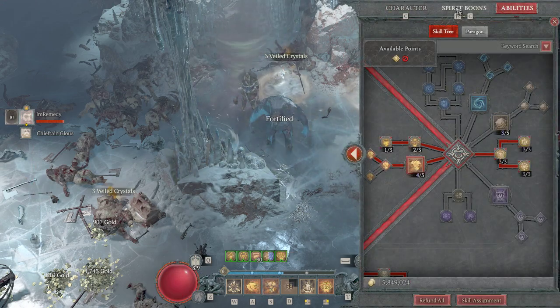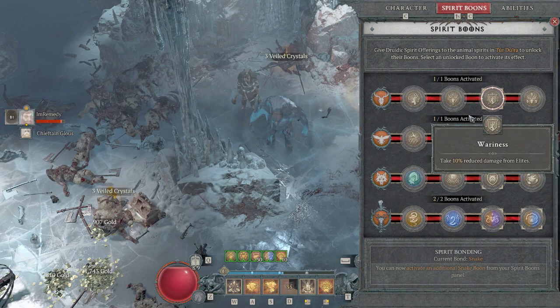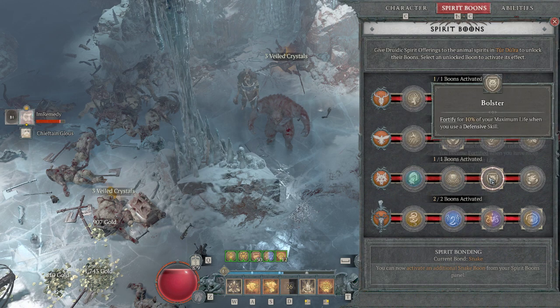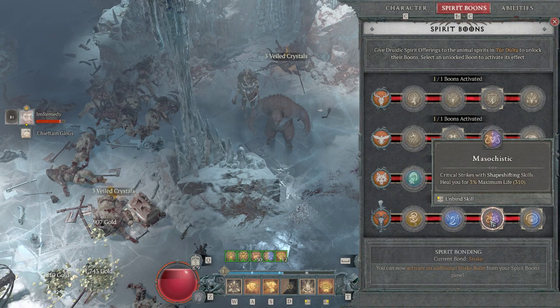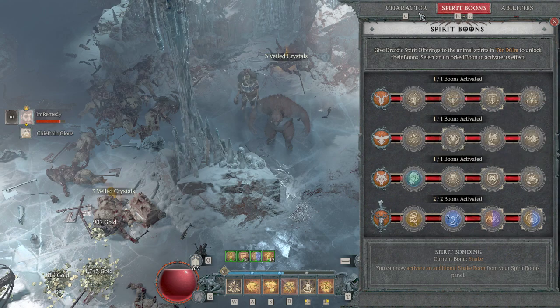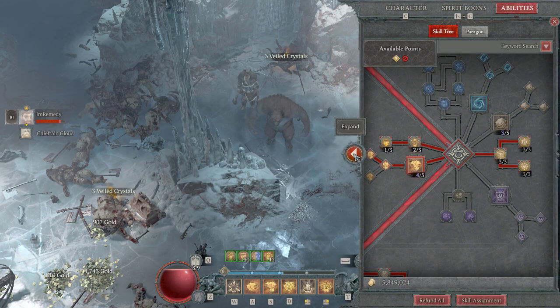For the spirit boons: I went with Wariness, which gives me 10% reduced damage from elites. Iron Feather gives me a 10% buff to my maximum life. Fortify for 10% of your maximum life when you use a defensive skill. Critical strikes with shapeshifting skills heal you for 3% of your maximum life. And lucky hit: nature magic skills have up to a 10% chance to reduce the cooldown of your ultimate skill by 2 seconds.